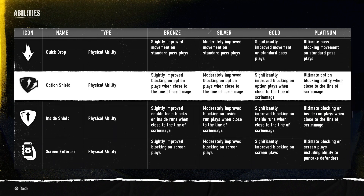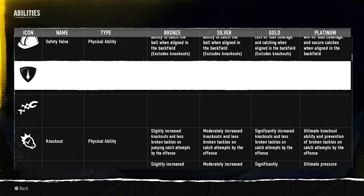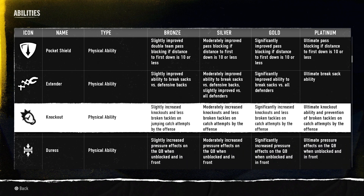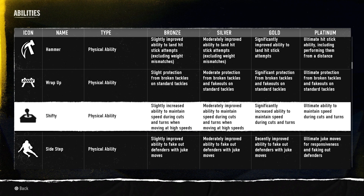Overall, the abilities are cool — they really cater more to the offense. But if you've got a running back with 360, Shifty, and Sidestep, those are the three best abilities you can use. Find a running back with all three and let me know. I hope you enjoyed the video and the breakdown of all these abilities — I went through them all and gave you the bronze version. You can pause and read the rest as you watch. Stay locked in, I'll catch you guys on the next video.